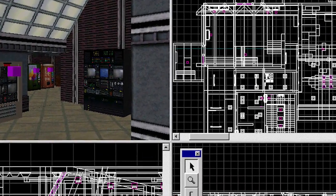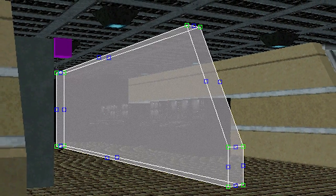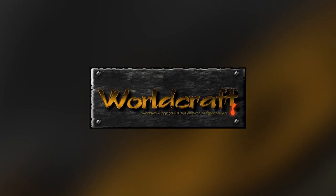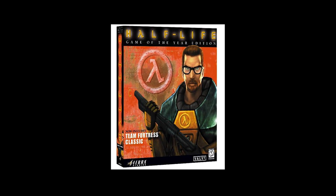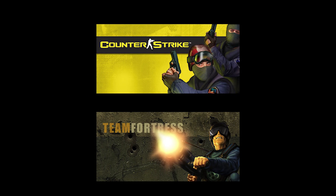WorldCraft! Valve needed a good level editor to make Half-Life possible. But instead of programming their own software, they reached out to Ben Morris, an independent programmer who had a functioning level editor called The Forge. Valve acquired it, called it WorldCraft, and started adding on top of it. WorldCraft eventually shipped on a retail CD of Half-Life back in 1998, enabling many legendary mods to be created.